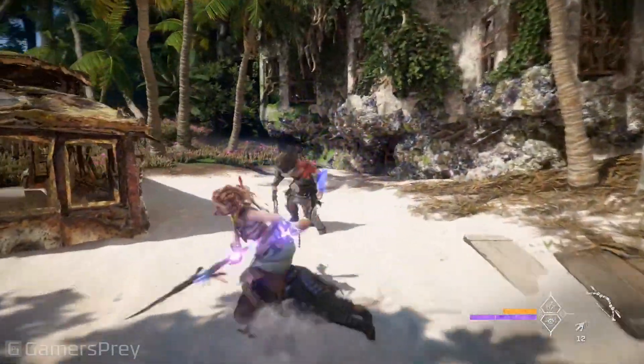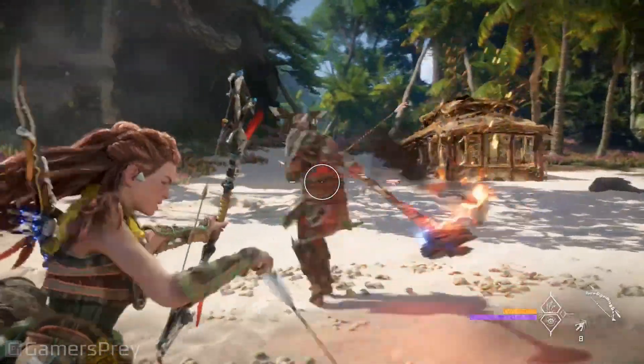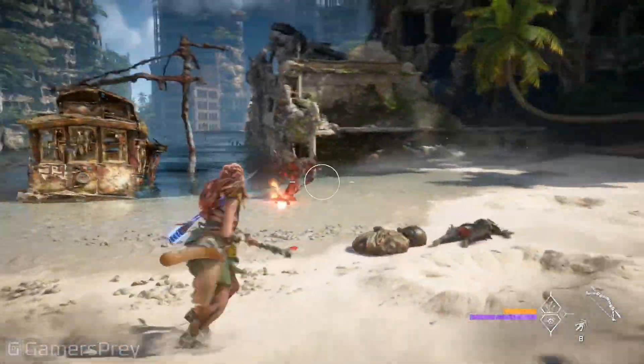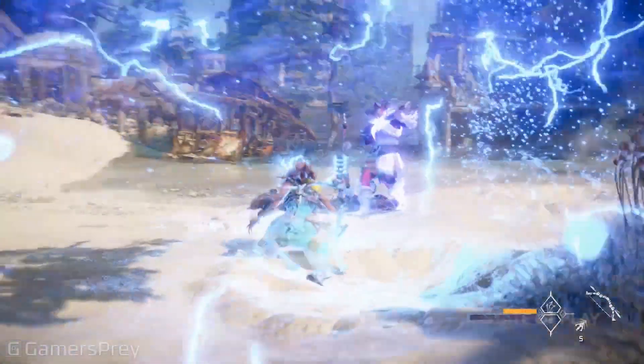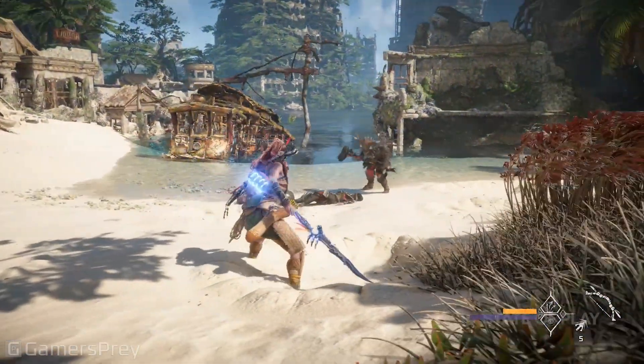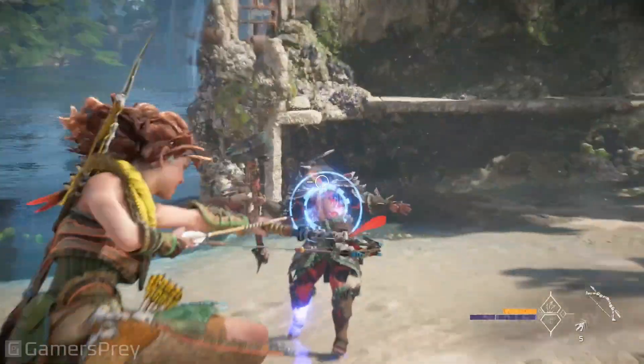Combat in Horizon Forbidden West puts a strong emphasis on tactics and player choice. For close-range combat, the spear is an excellent option. There's a range of combos that have different uses and effects. Velo-surges add a unique set of special abilities, one of which can be used to knock back nearby enemies. The spear can be charged to create a high damage effect that can take down even the stronger enemies.